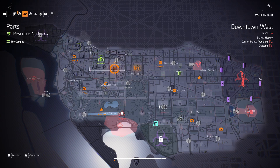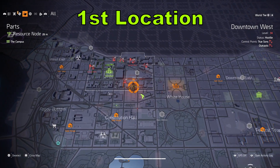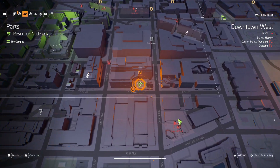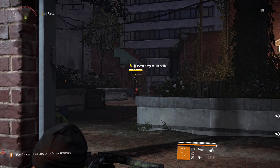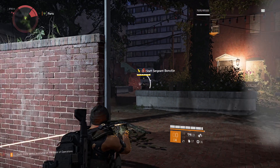Welcome to The Division 2. In this video I'm going to show you how to unlock the trophy/achievement called 'Suits You Sir.' In order to unlock it, you need to collect any suits of cards in the open world. A couple things to note: these cards are exclusive to named enemies with a yellow health bar, and you're going to see their name right there.